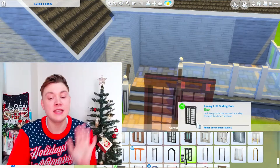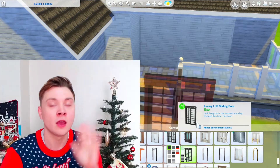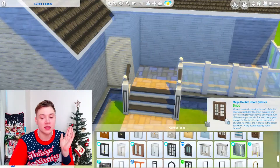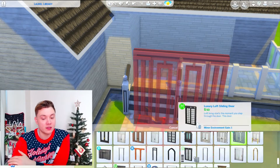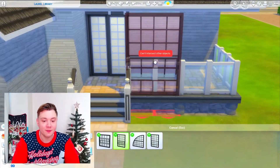I've honestly never ever used the Moschino stuff doors and windows, and I know everybody will be like, oh my God, what? Because they are honestly the most famous popular doors and windows we've had in the whole game. They are quite big though. I don't know if I'm going to be able to fit them all in my build.